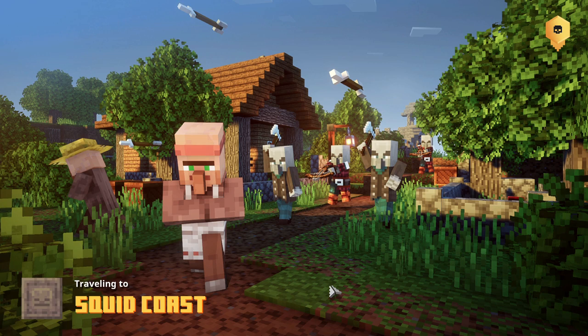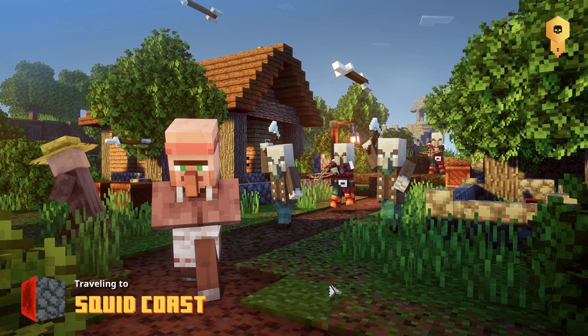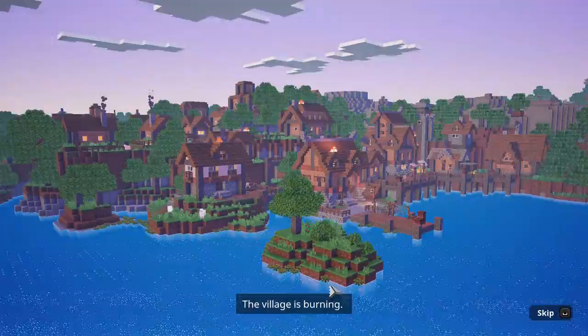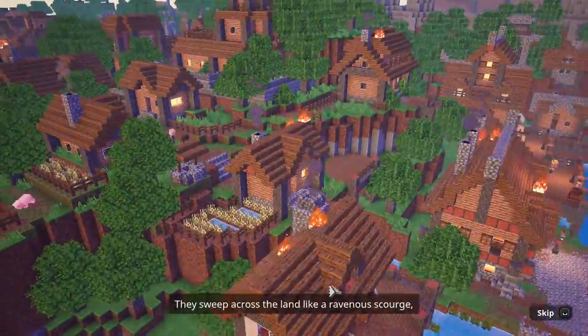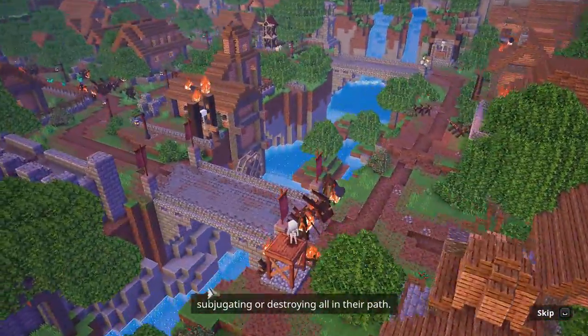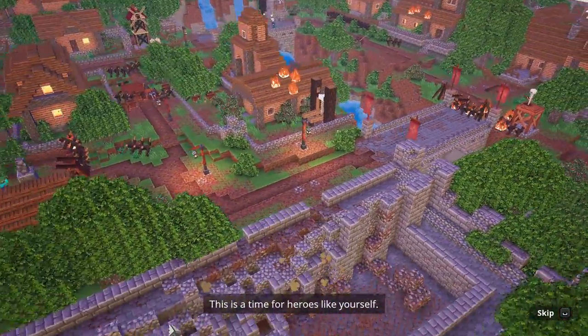Squid Coast. I wonder what that is. The village is burning. No doubt this is the work of the evil arch-illager and his minions. They sweep across the land like a ravenous scourge, subjugating or destroying all of them. 'Subjugating' — what a good word. This is a time for heroes like yourself.